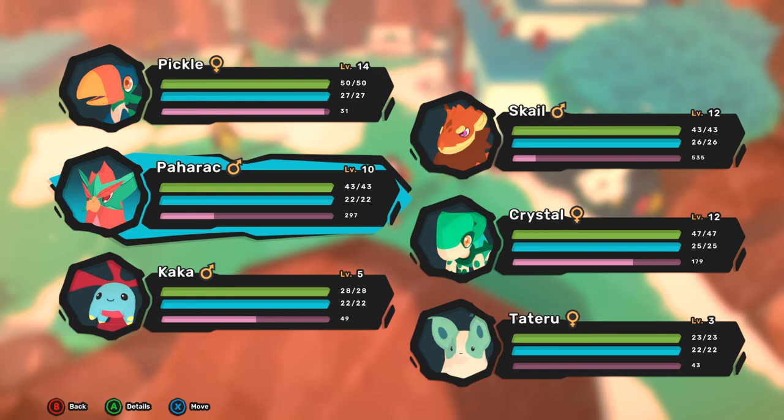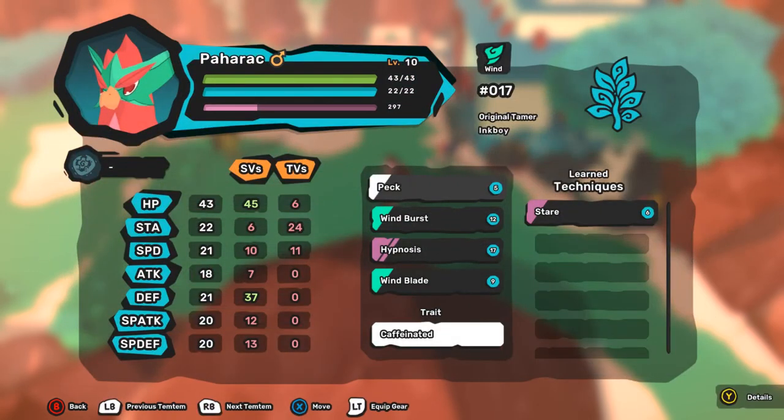The other thing is our — I think it was called a Faro or Pharaoh or something like that — evolved, which I didn't think they would evolve, because all of our other Tim Tims were a higher level and they hadn't evolved yet. But this one evolves at level 10 apparently, so yeah, we got some new moves with them.